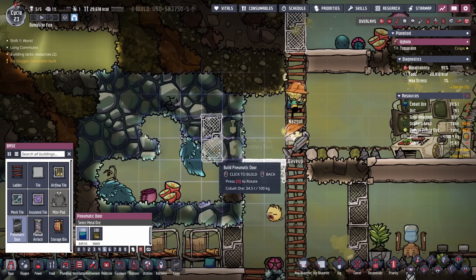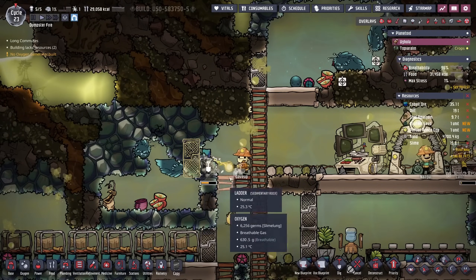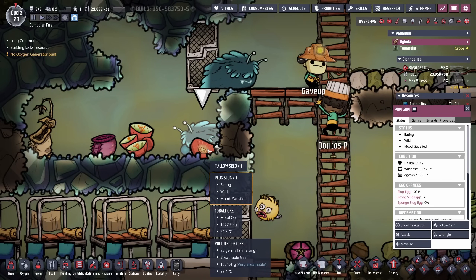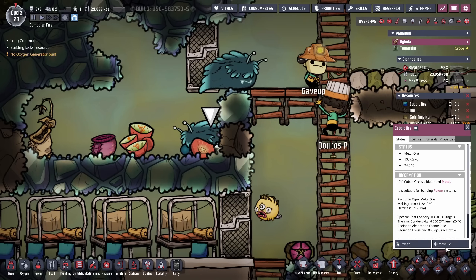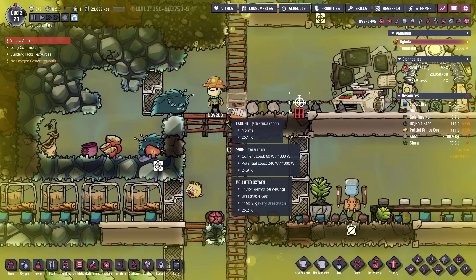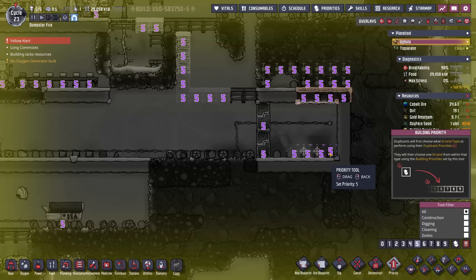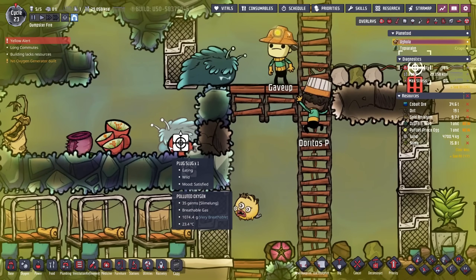We're also going to do the same in this room right here. Hopefully they build it quick. Gave Up gave up — now it's your turn. Let's execute this build quickly. Things have gotten bad. There's a ton of cobalt ore right here — I'm going to try to quickly move it and make that a massive priority. Then I'm also going to move this plug slug who got out because Gave Up was not quick enough. Let's see if we can get in there, or is that plug slug already chewing?